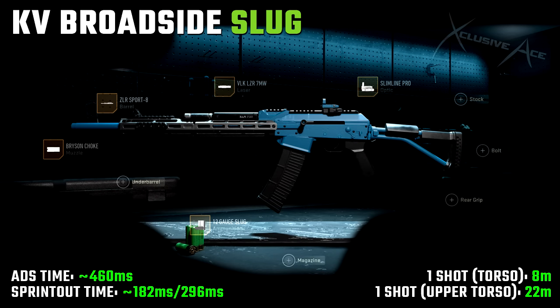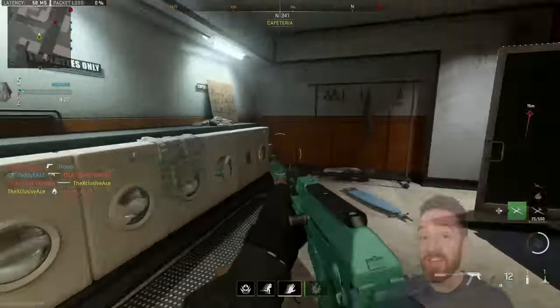I've got the VLK Laser 7 Milliwatt to help with aim down sight time and aiming stability, the Slimline Pro optic so we can see our target a little better and get an accurate shot off, and the ZLR Sport 8 for the maximum range boost.